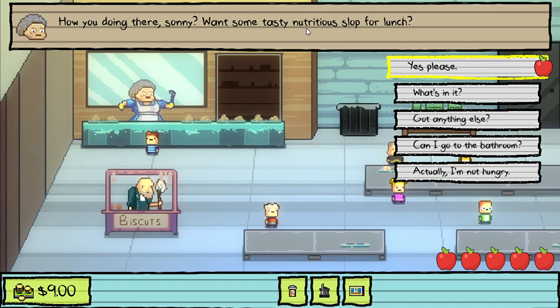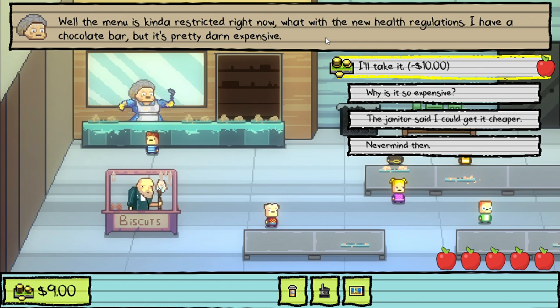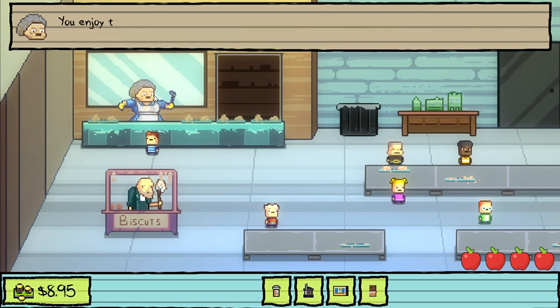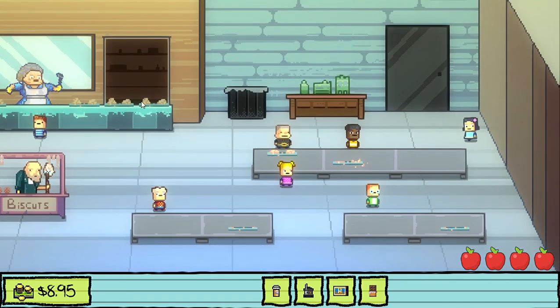We talk to the lunch lady. She says the menu is restricted with new health regulations, but she has a chocolate bar that's pretty expensive. We tell her the janitor said we could get it cheaper. She says 'Oh, you must be the janitor's new little friend - I'll let you have the chocolate bar for a nickel.' So we get the chocolate bar for five cents, when normally it's ten dollars.